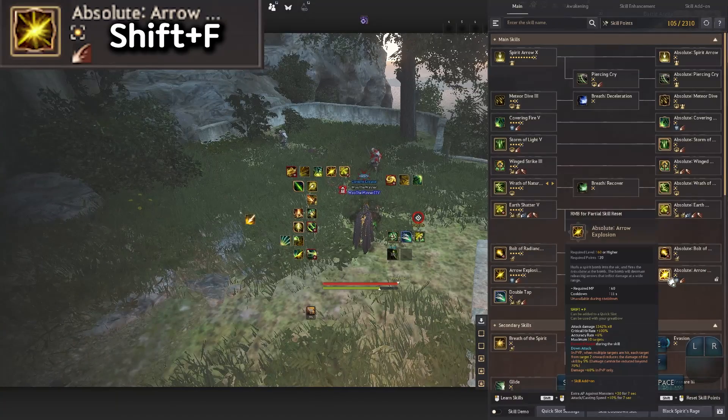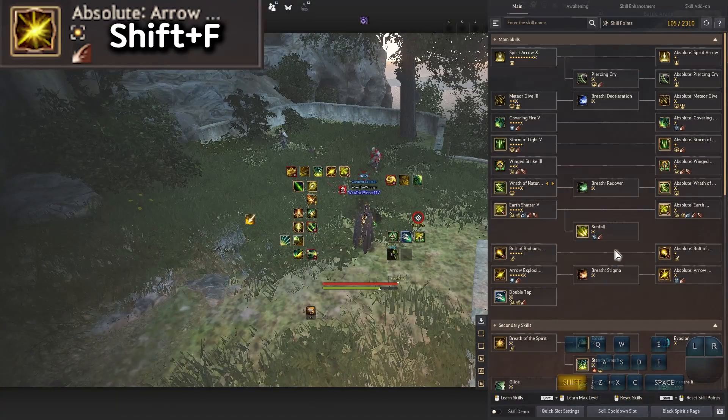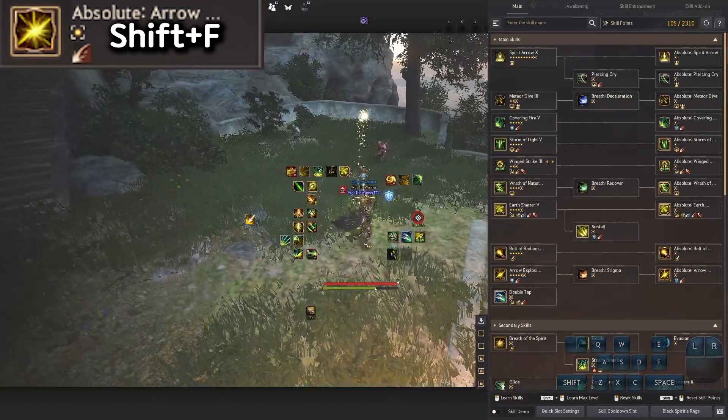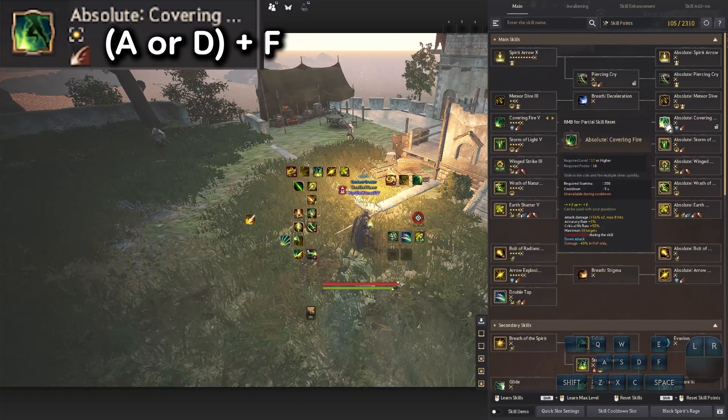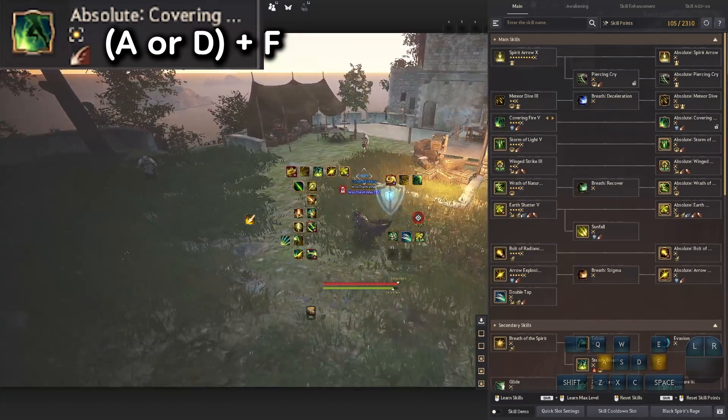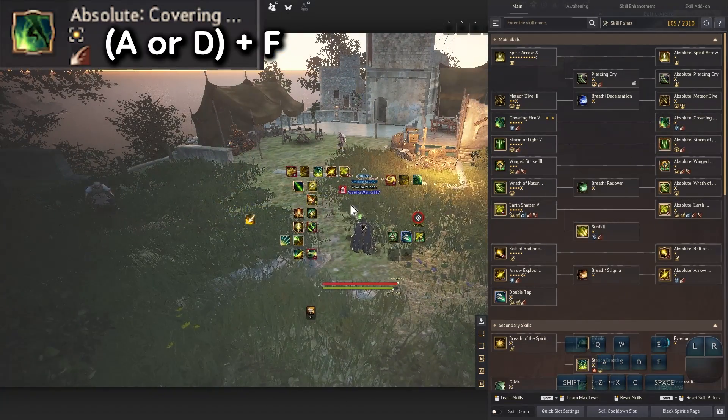They also added a forward guard for Air Explosion — lots of AoE damage, highly recommend using that in your PvPs. They also added forward guard for Covering Fire, so highly recommend using that in your movement skill combos as well.